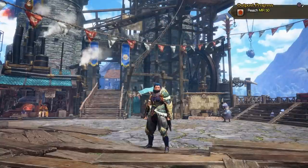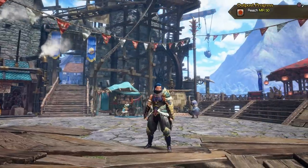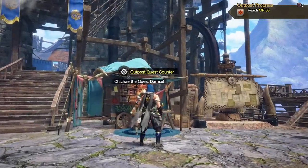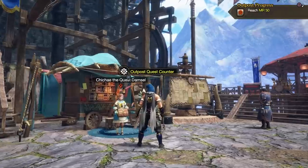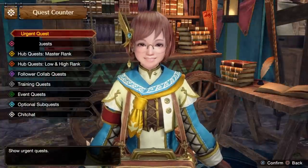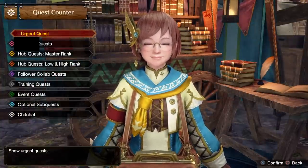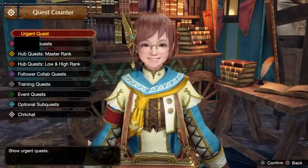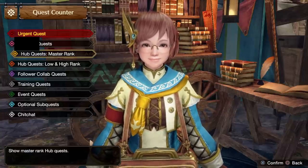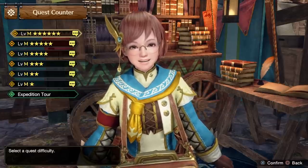Starting off with an important tip for those who played the original Rise: there is no village and gathering hub quests split in Sunbreak. It is literally just one set of quests that you'll speak with Chiche here or the gathering hub back in the original village. In this list we have urgent quests, another type blocked out for spoilers, hub quests for master rank, and hub quests for low and high rank.